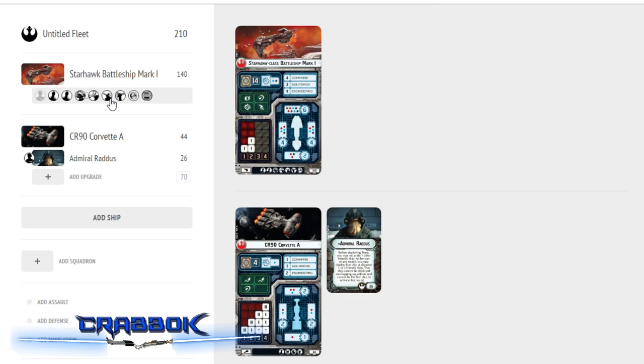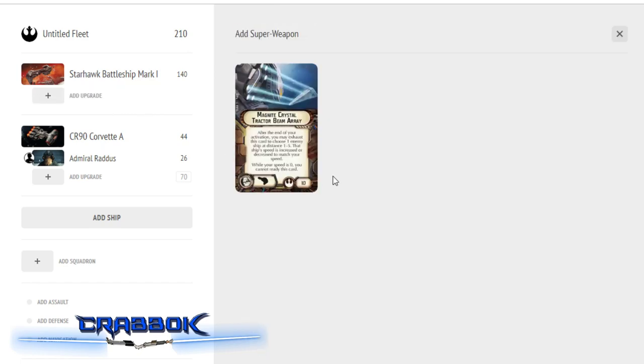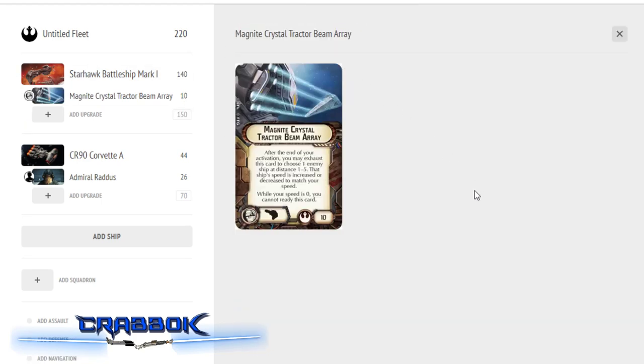When I deploy Raddus, I want the ability to deploy at speed 1 and potentially do a nav, slowing down to speed 0, and basically try to slow another ship down. I've got the Magnite Crystal Tractor Beam Array — I love this for a super weapon. This is going to allow us to slow another ship down, and the real strength is that this is the only way you can actually set another ship to speed 0 in the middle of the game, which is really, really strong.